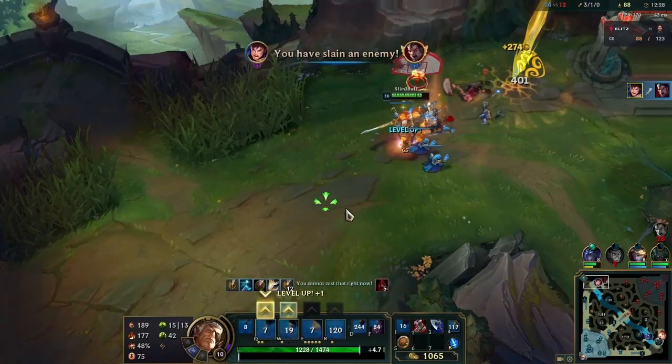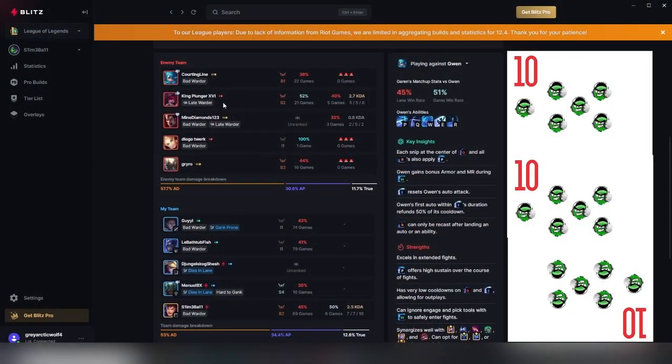Scouting reports on players for Blitz looks like this. This is some weak sauce right here. This scouting report is the sweet baby rays of scouting reports. As you can see from the scouting report, it's not really that much. It gives you a little bit of information, but there is much to be desired here.